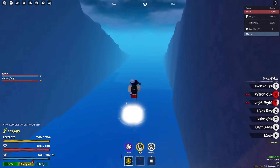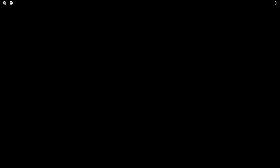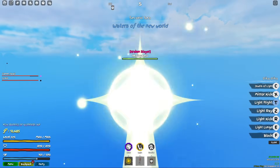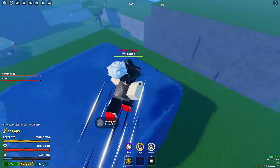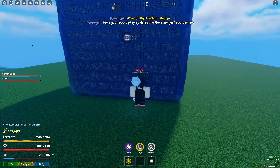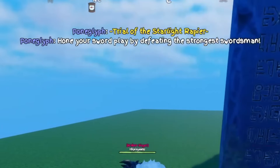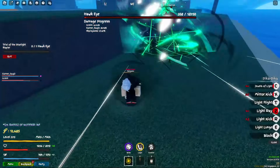Now head back to Second Sea to Spirit Island where you get Hakiwi 2. It's south from the middle of Desert Kingdom. The Poneglyph tells you to kill Mihawk. Mihawk spawns at Umi Island every two hours in real time.